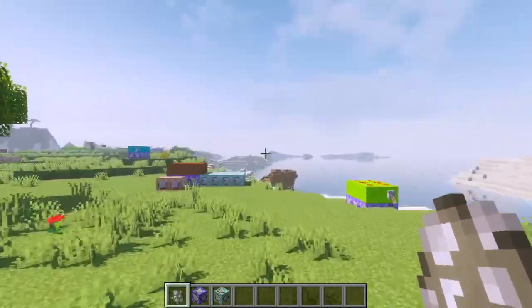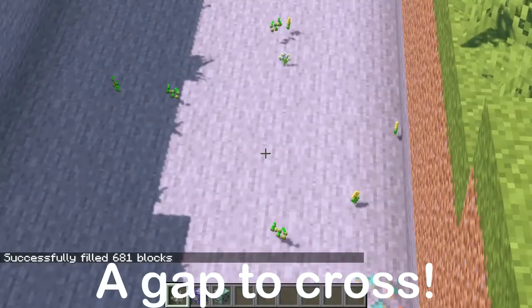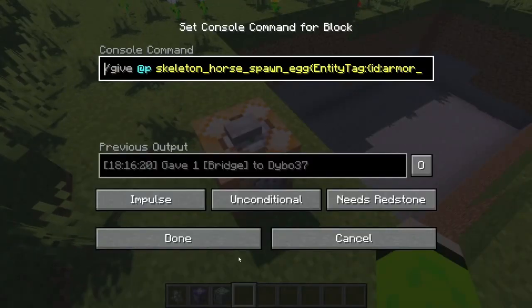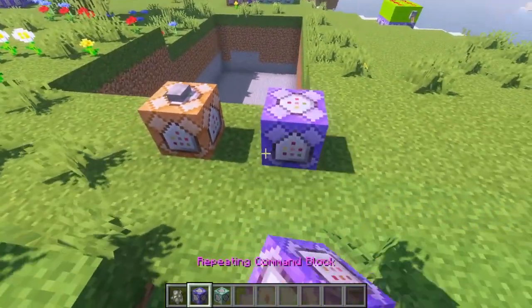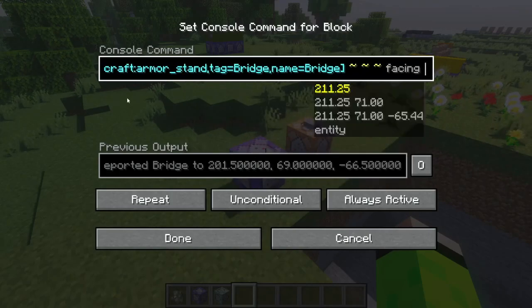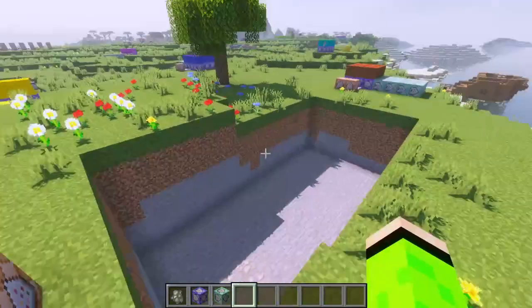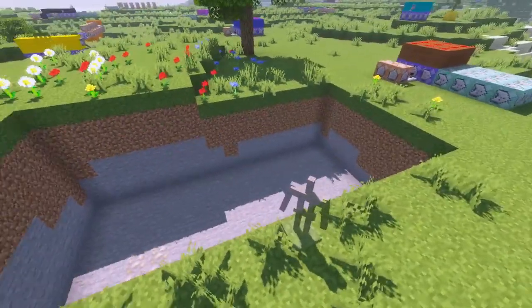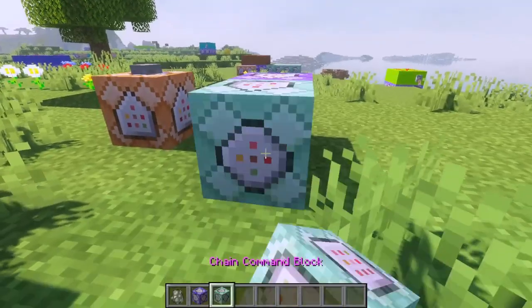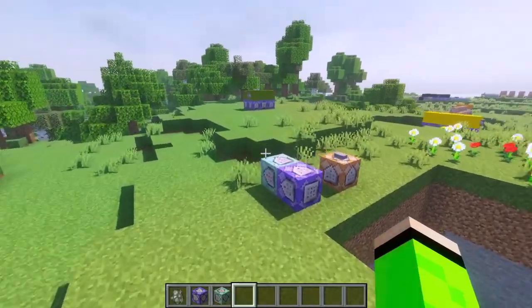When you place that down, a bridge comes across a gap. So we have the spawn egg — now we just need a gap to cross. This impulse command right here is the one that gives you the egg. Now I've just made this quick command which basically makes the armor stand constantly teleport to itself, but also face the player. So now I've spawned one in right here, and it's constantly facing me. Then let's make it so the armor stand teleports across so we can actually make the bridge.